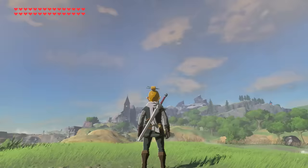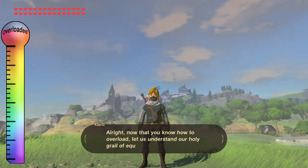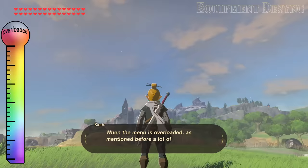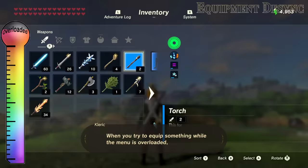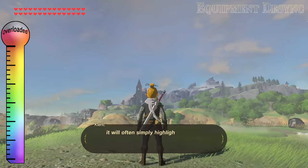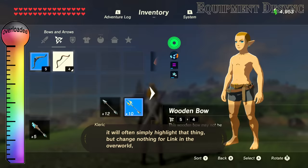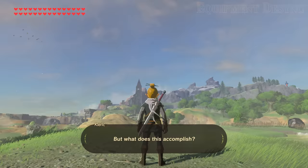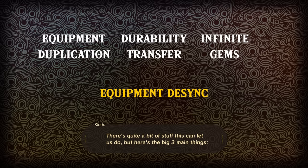Alright, now that you know how to overload, let us understand our holy grail of equipment desync. When the menu is overloaded, a lot of functions fail to register — that includes successfully equipping something. When you try to equip something while the menu is overloaded, it will often simply highlight that thing but change nothing for Link in the overworld, causing an equipment desync. But what does this accomplish?